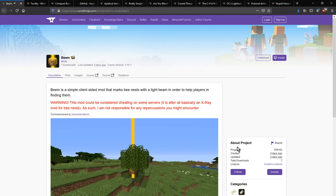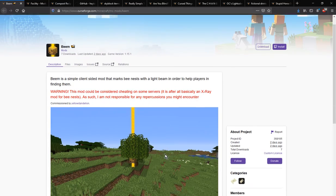Hello everyone, this is SunSandDr2 and welcome to another Fabric mod overview. This time on Beem, a mod that adds the ability for you to see a beacon where bee nests are.